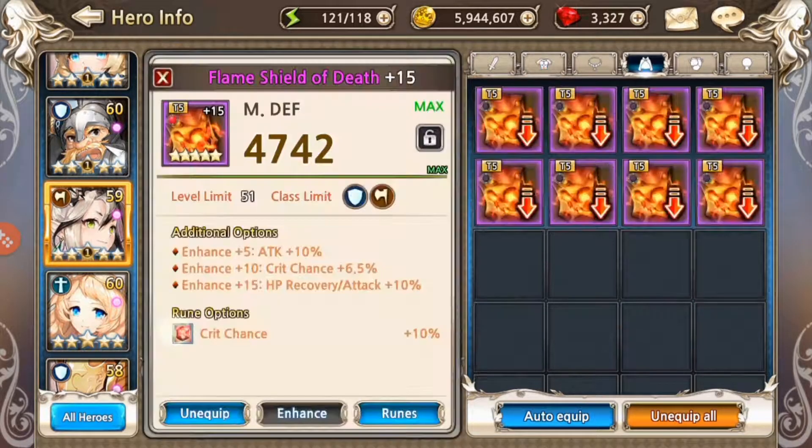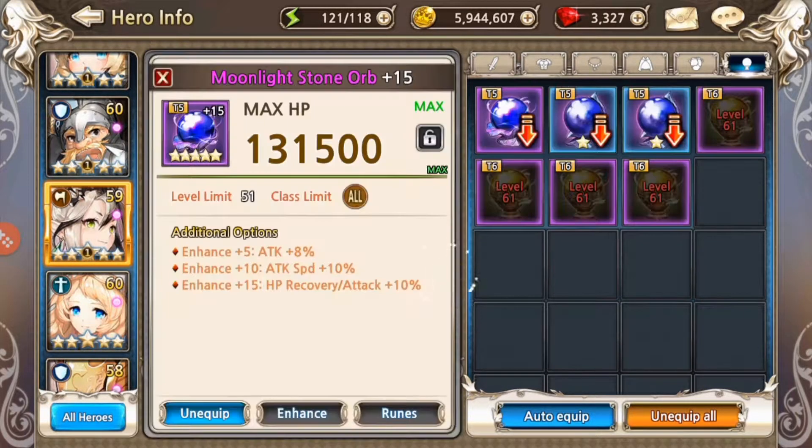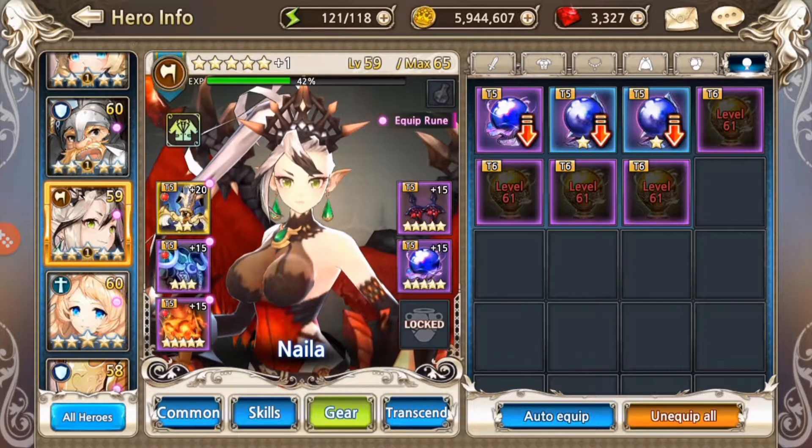You can see the stars, the runes, and her Flame Shield of Death — got that five star. Her Blood Earrings five star, and of course her orb is five stars. Those are really crucial when you're soloing dragon.